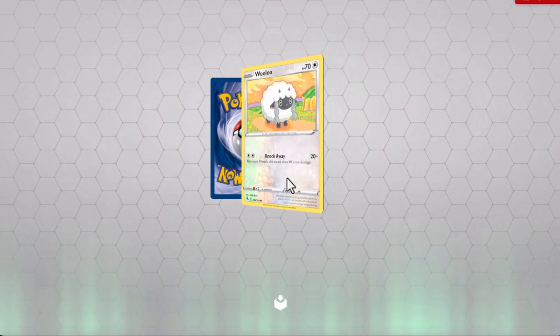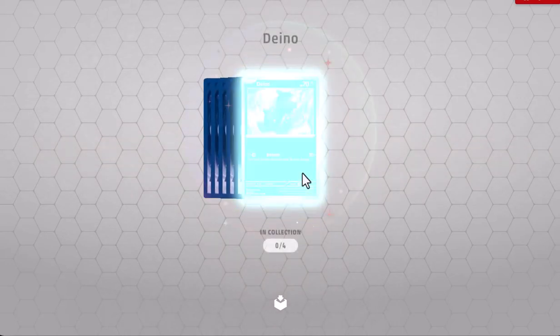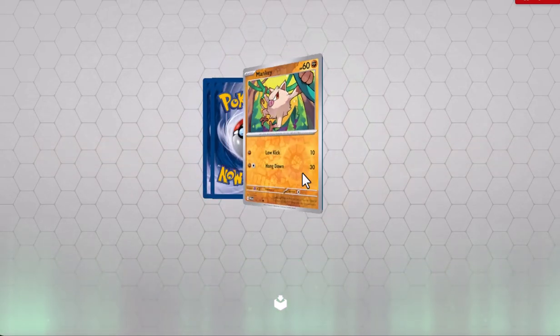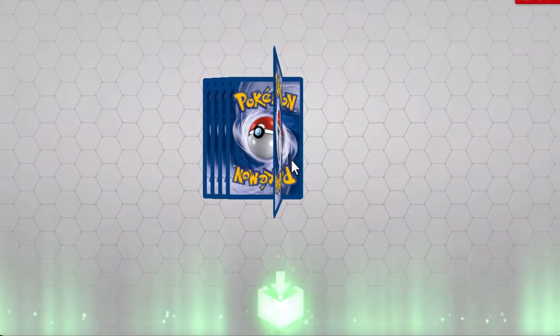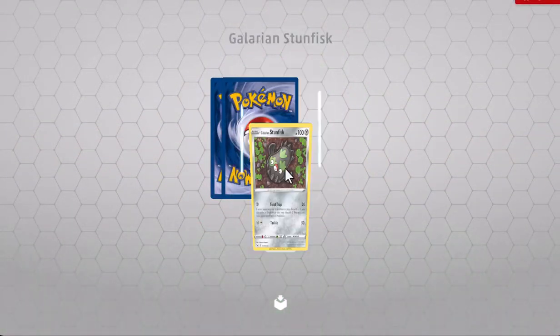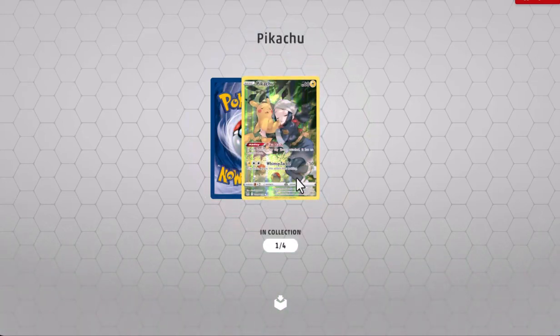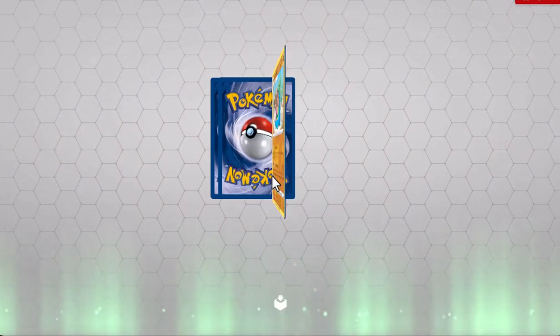Alright, so we had a Fusion Strike. I've got a Lucario V, even though I want the fully evolved. We got the Full Art Pikachu — sleeping with Dawn. I actually did not pull that from the actual packs, sadly.